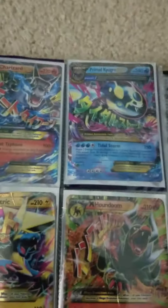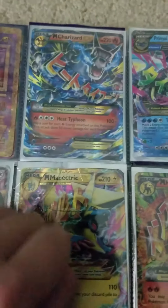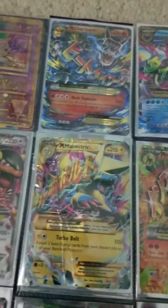Mega Kangaskhan, Mega Meganium, Mega Houndoom, Primal Kyogre — and this one I traded Primal Groudon for with my best friend Marco. And this Ancient Mew. I told pretty much all my friends I was gonna make a video, except Kenley because he's not in my class.